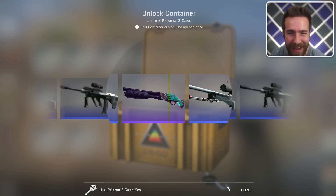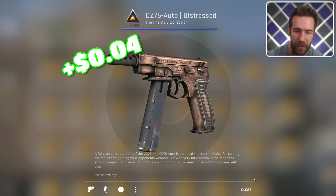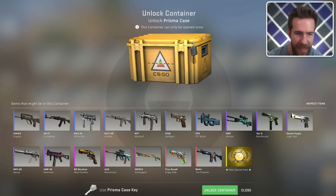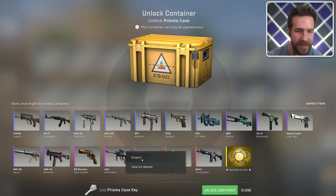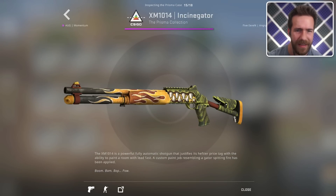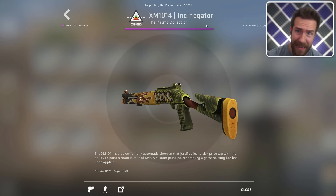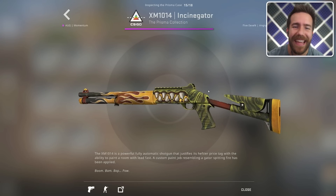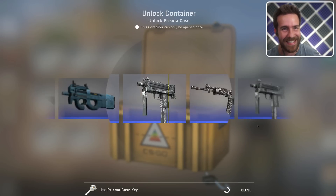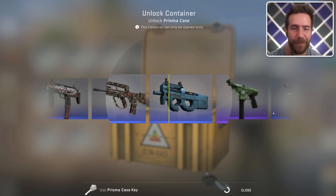I hope you're having a good week, life is good, I missed you. What was that item — was that Prisma 2 or Prisma 1? I think that was Prisma 2. Oh, that's kind of clean. It's like a little... an alligator? Inside a gator? Okay, look at it. Wow, one of those days — wake up, makeup.